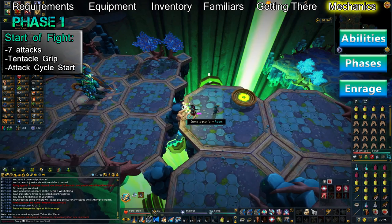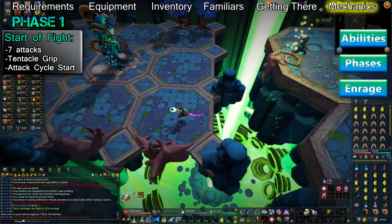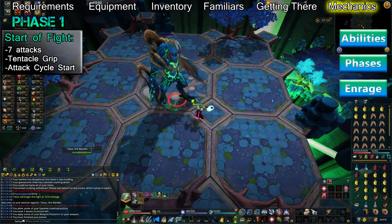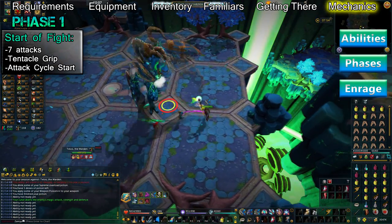During phase 1, Telos will primarily use melee attacks and will sometimes use a magic attack if you're too far out of melee range. The abilities he uses during this phase are Tentacle Grip, Gielinor Uppercut, and Stomp. When the fight starts, Telos will use 7 attacks followed by a Tentacle Grip. After this, he'll begin his attack pattern.